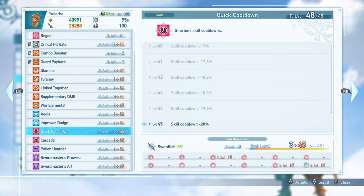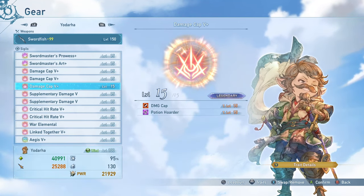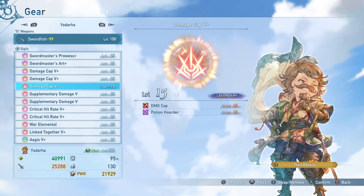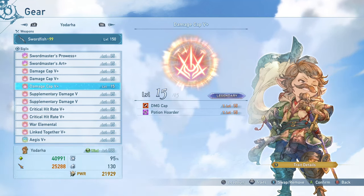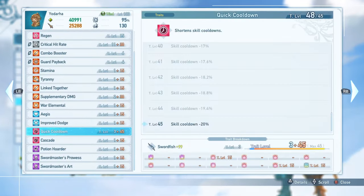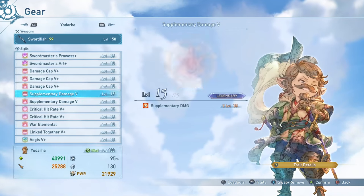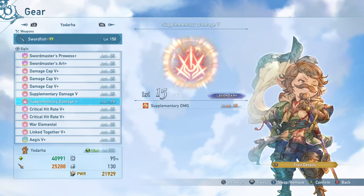Quick Cooldown gives 20% free skill cooldown reduction if you can max out all three levels, which is awesome. The other trait is Potion Hoarder — probably the best defensive sigil sub-trait in the game currently just for consistency, being able to heal yourself in pretty much every situation. I'm running two Supplementary Damage 5-plus Sigils. With just two of these, you're able to trigger a 20% damage boost 74% of the time. It also stacks with the supplementary damage you can grant yourself from using your counter, so you can get some free damage out of that as well.